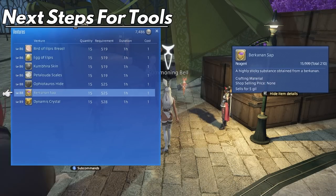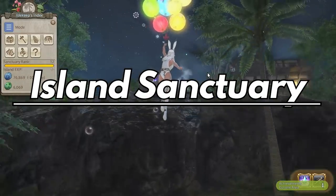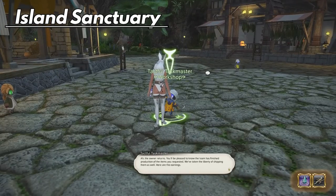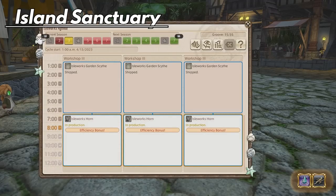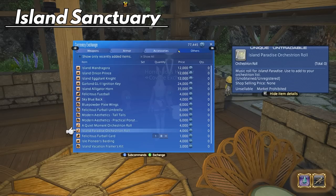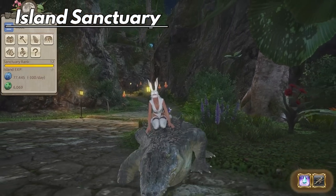We are getting an update to Island Sanctuary, which I recommend for everyone to do even if you don't like the content, because basically once you finish it — and again, it's not difficult — it's completely self-sustaining. I was rank 10 and when rank 12 came out in the previous patch, I just did the workshops which gives you experience every day and did zero gathering to get to rank 12. Not only that, you get a ton of cool mounts and glams from here. We'll be getting new ranks and rewards for patch 6.4, so if you start now you can do it pretty easily by the time it comes out. Who would not want to get the gator mount, you know?